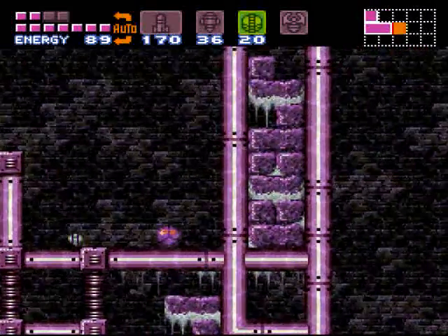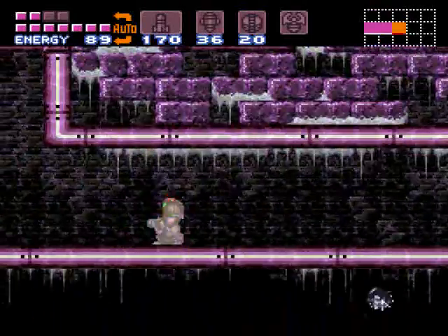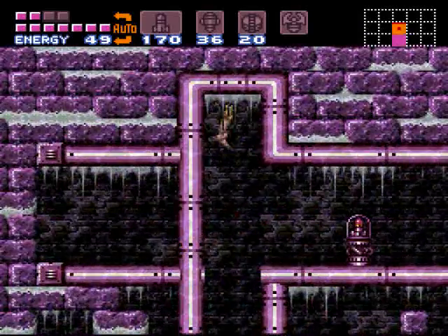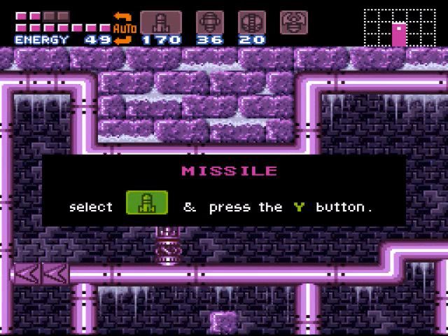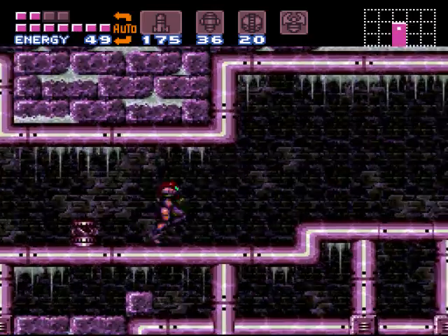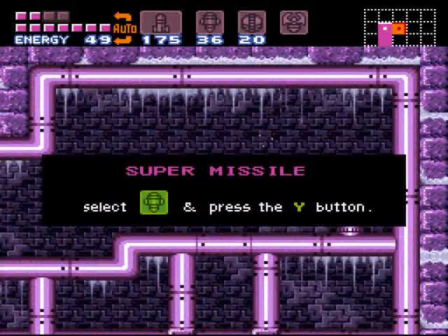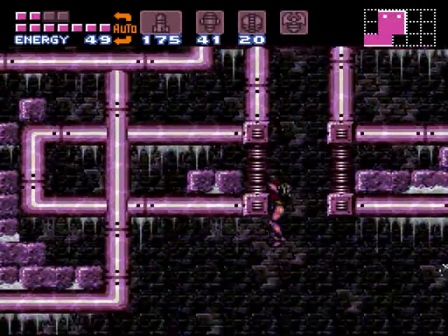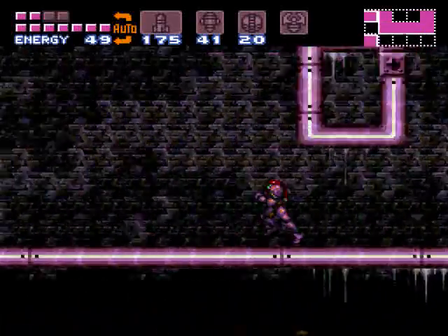You got a power bomb to get through the floor here. Then you're going to speed boost over to the right, charge up Shine Spark, and go through this gap here. There's a missile, and then there's a super missile over to the right, but those blocks right there are gravity blocks, so you want to jump over them, grab your super missile, and then jump back down. We're going to head all the way back to the left to the gap that was there, and wall jump up to head into the next room.